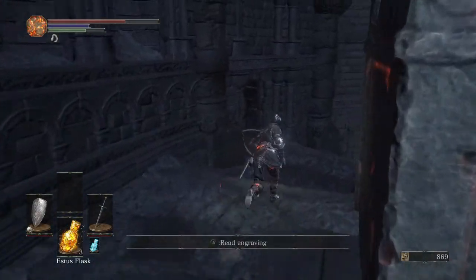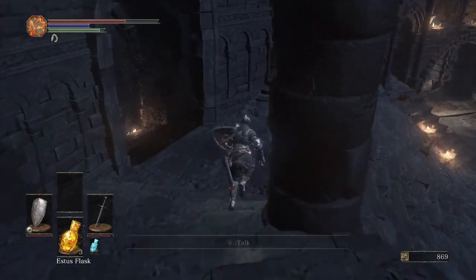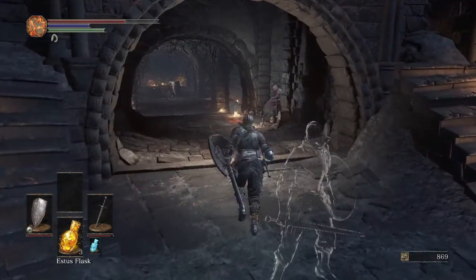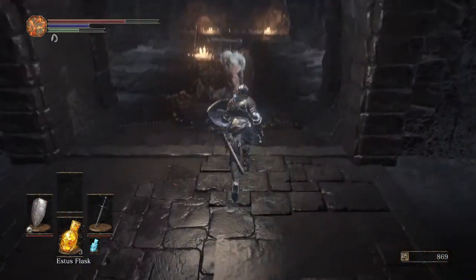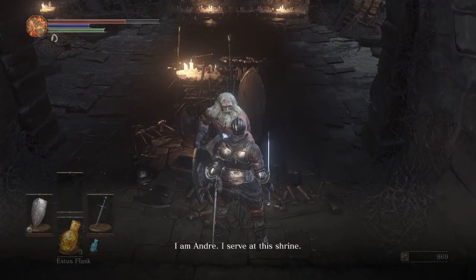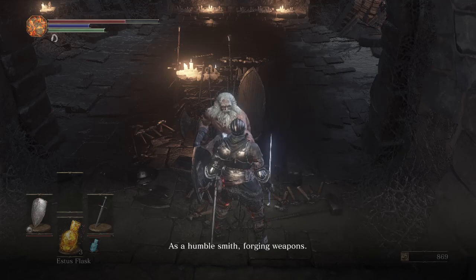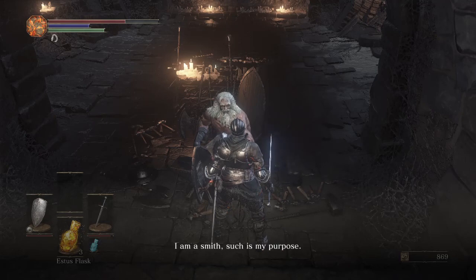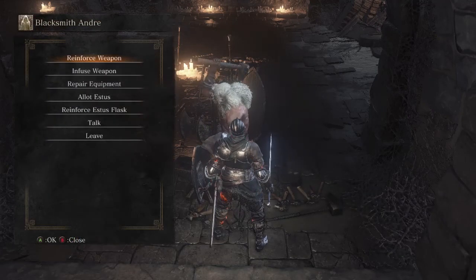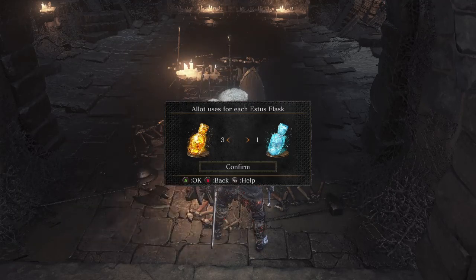The Covetous Silver Serpent Ring — if you read the description, it allows you to get more souls from opponents: specifically 10 percent more souls from every enemy you kill. Now we go to the blacksmith — his name is Andre, he serves the shrine — and he's going to help us use the shards we just obtained.